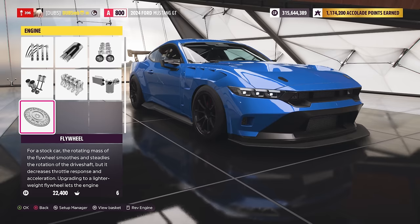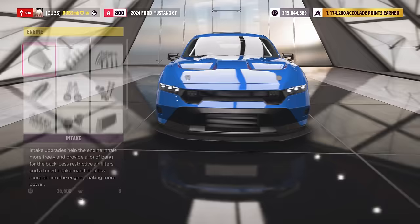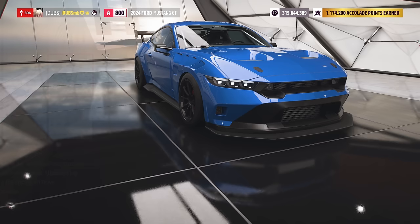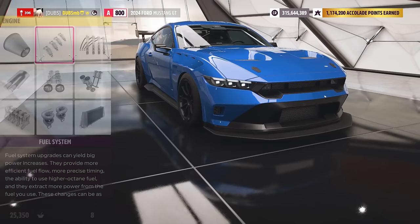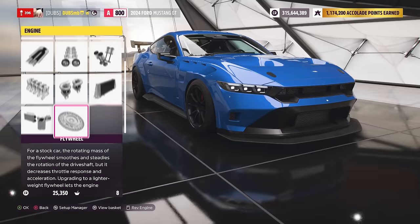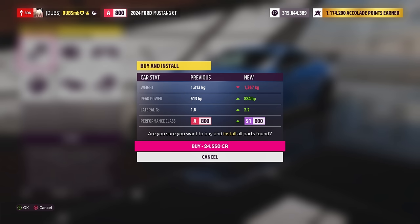This looks like it needs a turbo or a supercharger — and I think we're turboing this. We're going to give this thing a lot of power for a rear-wheel drive car. That's got to be questionable how this is going to work, but we'll try it anyway. Stats are now at PI 1367. My lateral G went up to 2.2. I want to try it out now and see what it's like.